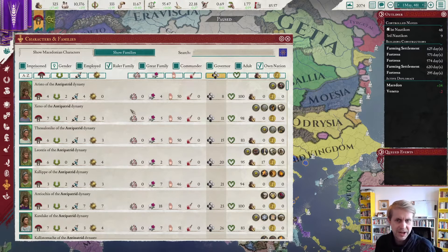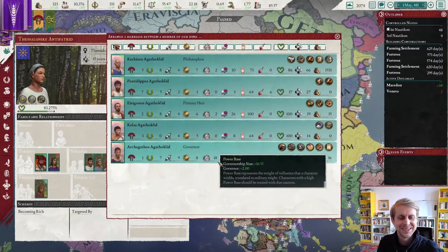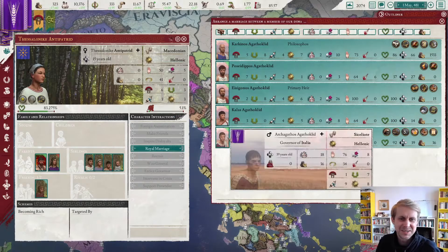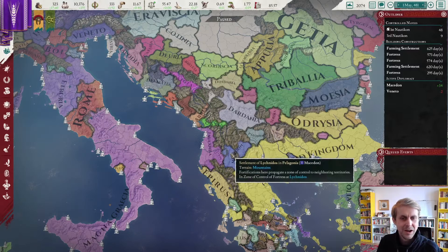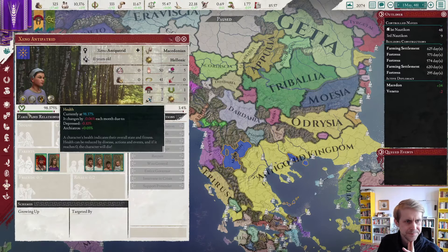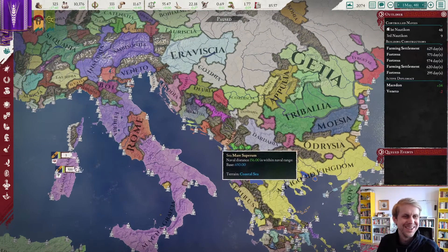The marriage — yes, the prenuptial agreement. She is still a little bit young. Let's take a quick look at her sister — 7-1-2-3 stats. We'd have to wait a few more years before she could be producing heirs. But her infection cleared up — she will make an excellent spouse. I do hope he actually takes the throne successfully. She can help offset his inferior military capabilities. Arranged a royal marriage between Isegonus Agathaclid and Thessalonica Thraplatrid.